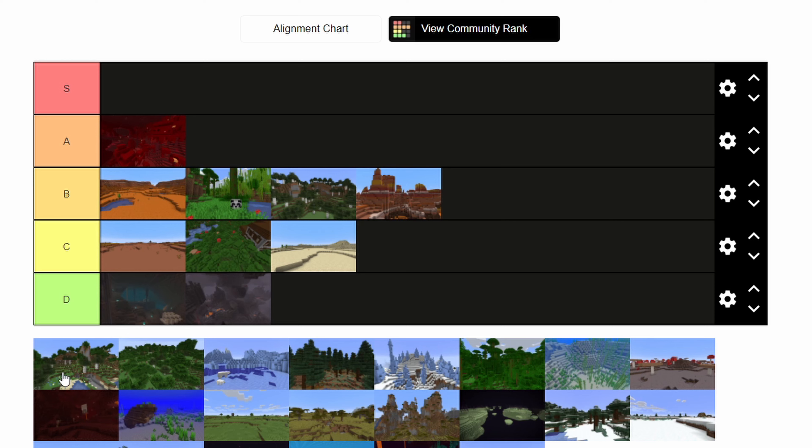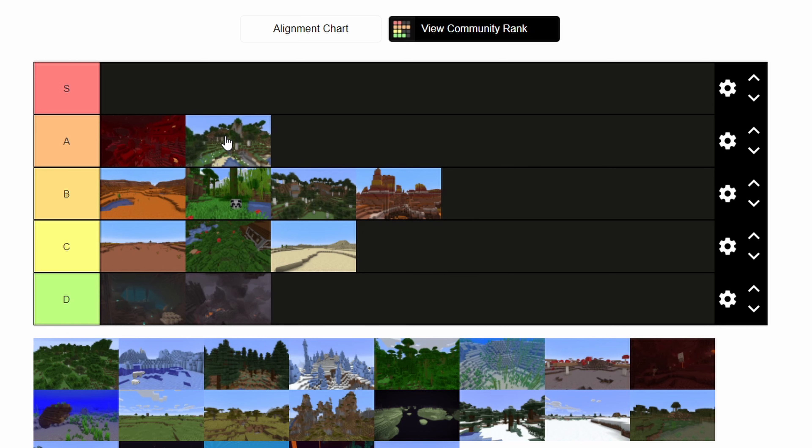I'm pretty sure this is the Flower Fields. It's a forest biome where you can find pretty much anything you want — wood, grass, gravel, sand, water, stone. It's got some really cool generations possible, and especially with the flowers, it's a pretty awesome looking biome that serves a lot of purposes. I think this is another A tier.